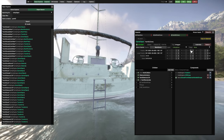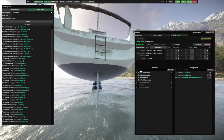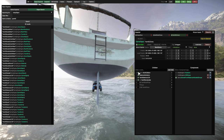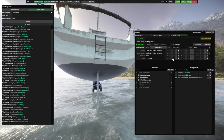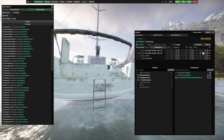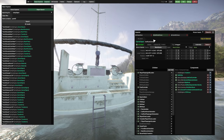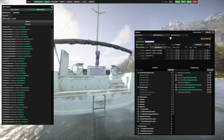One issue I ran into is that the collision of the yacht and the collision of the golf cart were starting to mesh. So I just turned the collision off for the yacht. From there it's pretty simple to line things up. Next I took the name of the golf cart and made it the parent of the yacht.